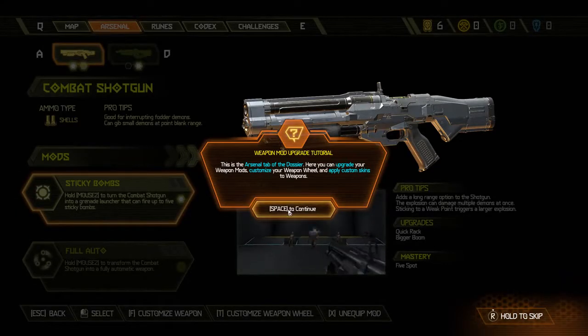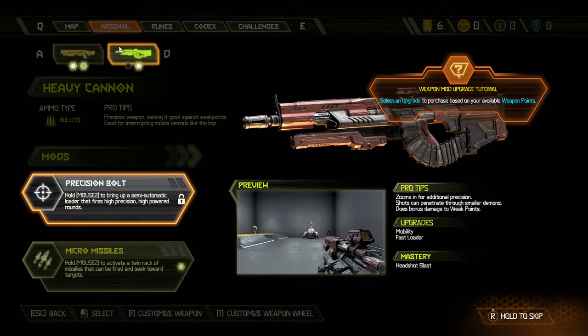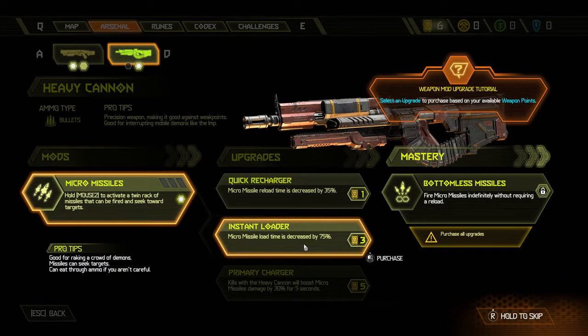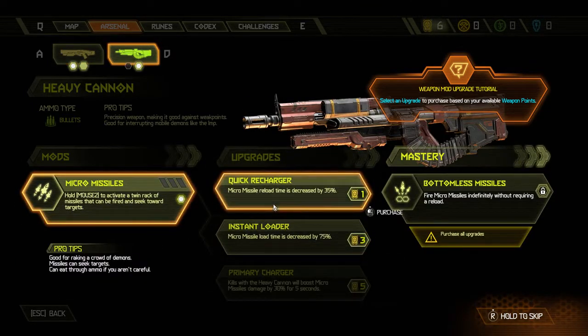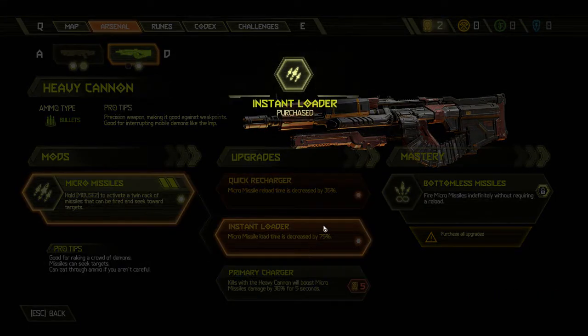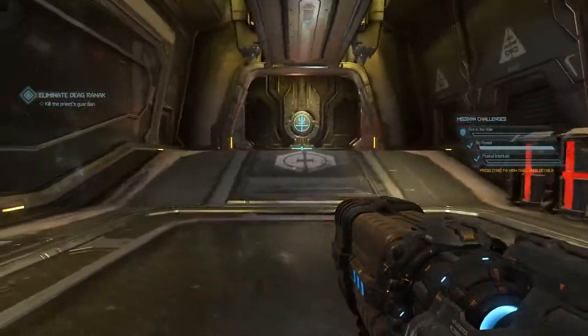When you go into your arsenal loadout, in the top right there's a skull and a yellow symbol that shows you how many points you have, and you can upgrade through the upgrade chain. You have to get all of the upgrades and then you can get a mastery level, which is the most impressive bit. The heavy cannon, for example — I've got micro missiles unlocked and there are three different upgrades you can get before you need to get to the top level of mastery. It's worth unlocking mods and upgrades for each weapon because you will run low on ammo and you'll find you're switching weapons really regularly, so don't upgrade one weapon and try to stick to it because you'll soon find you haven't got any ammo for it. It's best to spread out your perk points on your mods as much as you can.